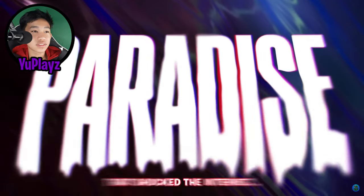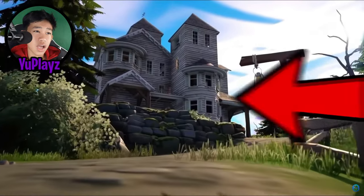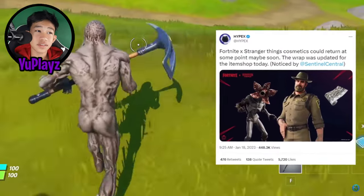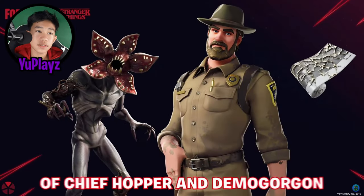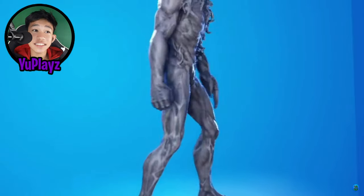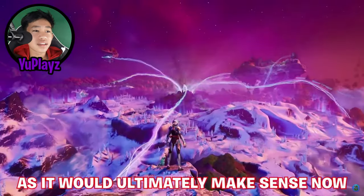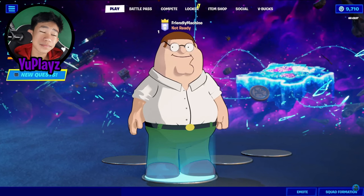Another collaboration that shocked the internet by not appearing was Stranger Things. In Chapter 3 Season 4, with the introduction of Vecna's house, many expected Vecna to arrive. Now, Fortnite x Stranger Things cosmetics could return soon — the wrap was updated for the item shop, meaning the return of Chief Hopper and Demogorgon, and potentially more skins, planting the possibility of Vecna appearing in Fortnite.